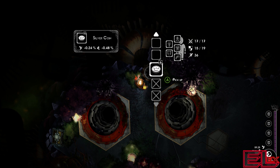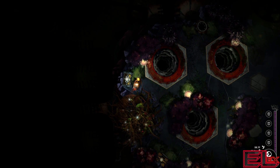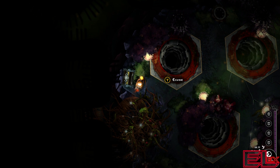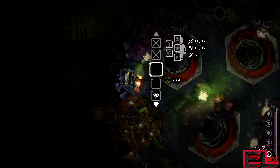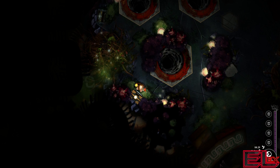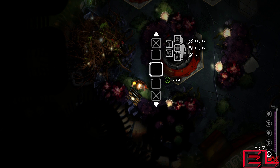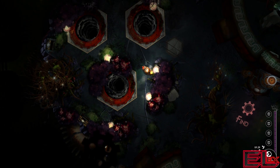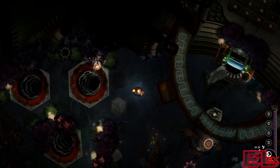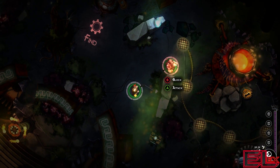We got a silver bar, picked up some coinage — not the cog that we need just yet. There's a little chest here with some gems. The top-down view kind of reminds me of a Diablo-esque kind of game, which is pretty cool.